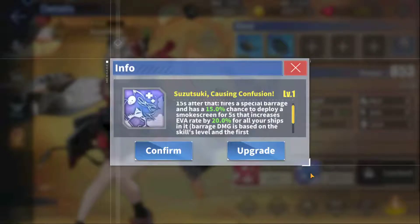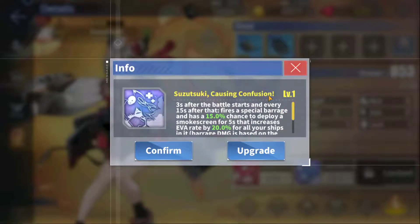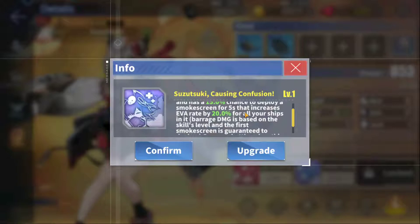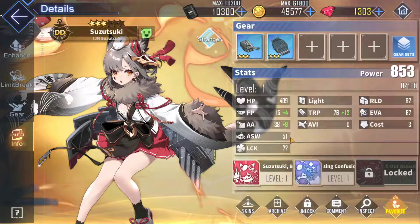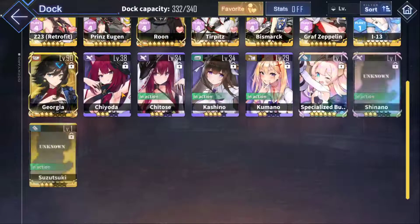Compare that with her stat line which is pretty good for a destroyer as well. Her second skill — Suzuki Causing Confusion — three seconds after the battle starts and every 15 seconds after that, fires a special barrage and has a 15% chance to deploy a smoke screen for five seconds that increases evasion rate by 20% for all ships in it. The first smoke screen is guaranteed to deploy once per battle. When this ship's HP falls below 20%, it heals for five percent HP. Two excellent skills combined with an above-average stat line makes her one of the best destroyers in the game.